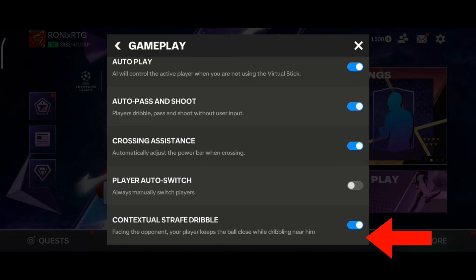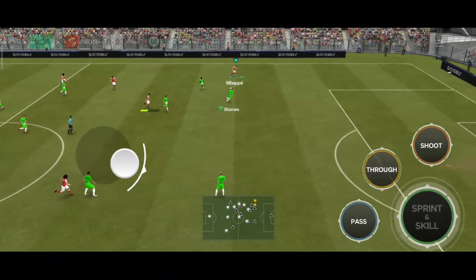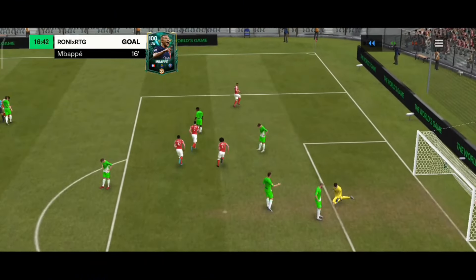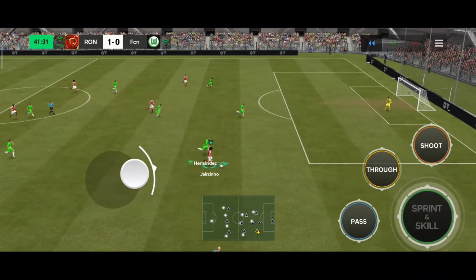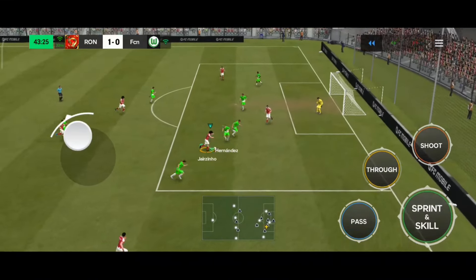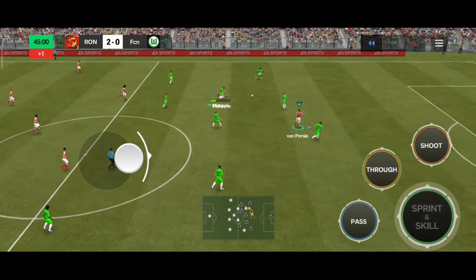The next setting is contextual strapped dribble, which I always enable. If you enable this option while dribbling — like fake shots or scoop runs with your attacker — the attacker won't lose control of the ball. It is really helpful while playing head to head. Like in this situation Mbappe runs with the ball, does an easy fake shot inside the opponent's penalty box, and scores an amazing finesse shot without losing control of the ball. Again, Van Persie passes to Jarzino, Jarzino with a heel-to-heel, another fake shot, a power shot from inside the box, and scores an amazing goal. With this option turned on the player won't lose the ball easily.